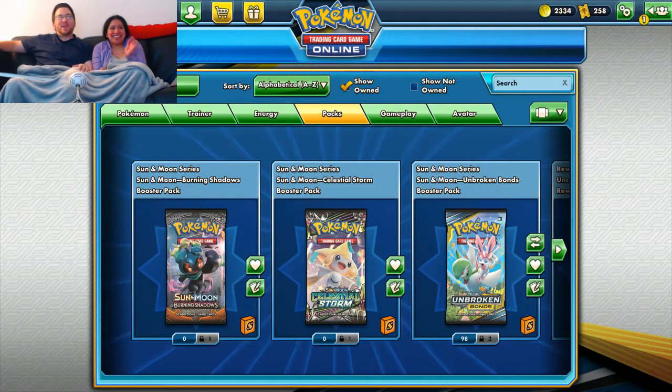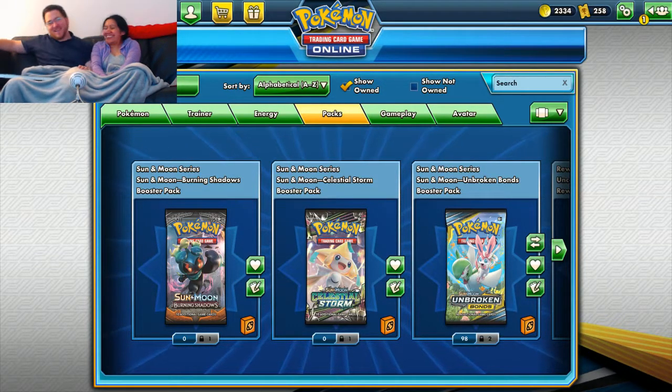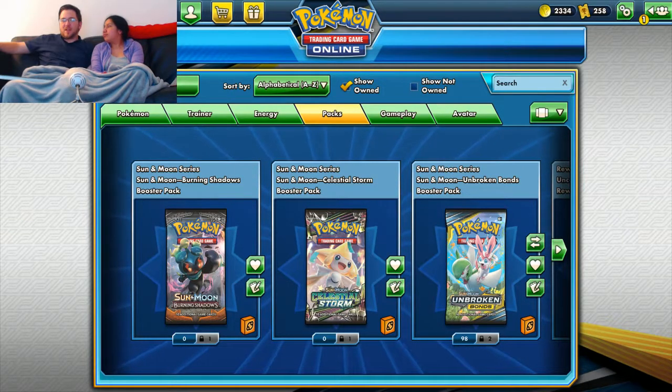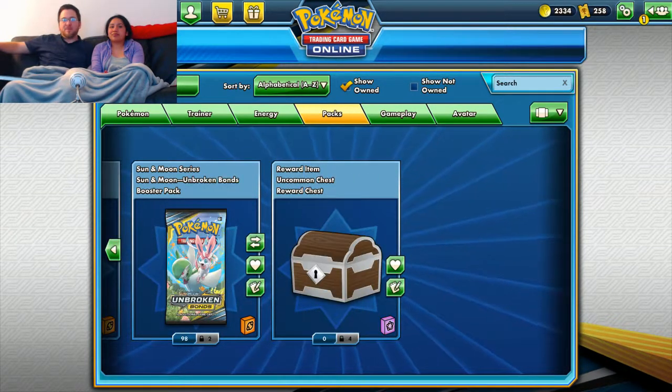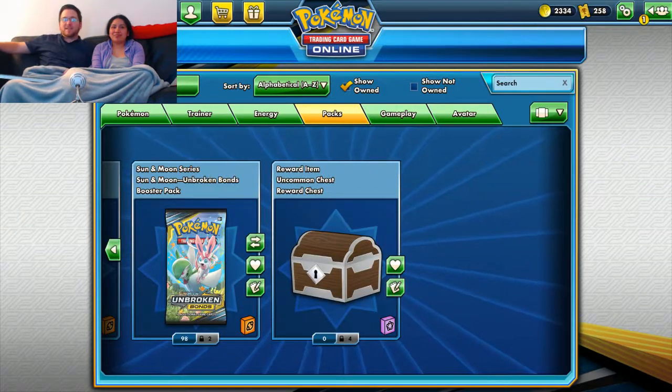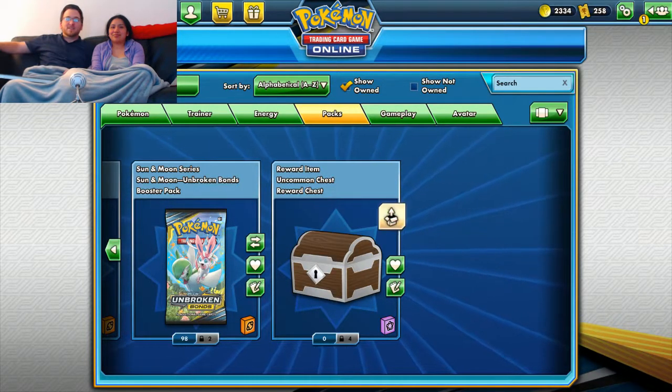Hey everybody, welcome back to another fun edition of Live from Lavender Town. We're still wanting to get more copies of Reshiram and Charizard's art, so we have another hundred packs of Unbroken Bonds to open. We also have a couple little trinkets to open beforehand as a warm-up: Fort Chess, Burning Shadows, and Celestial Storm. Let's get started and open up some little chests.